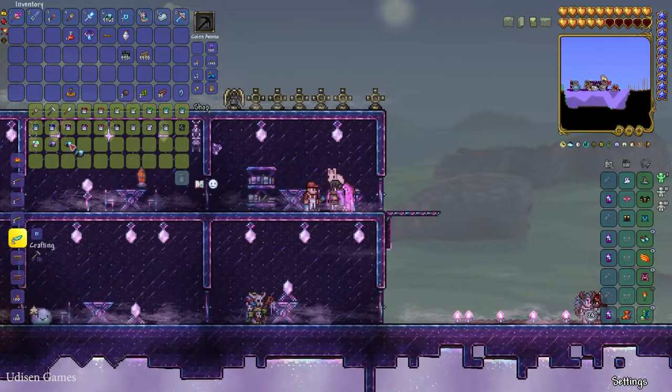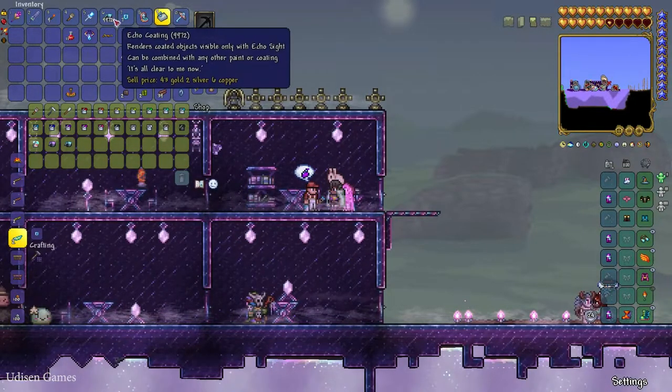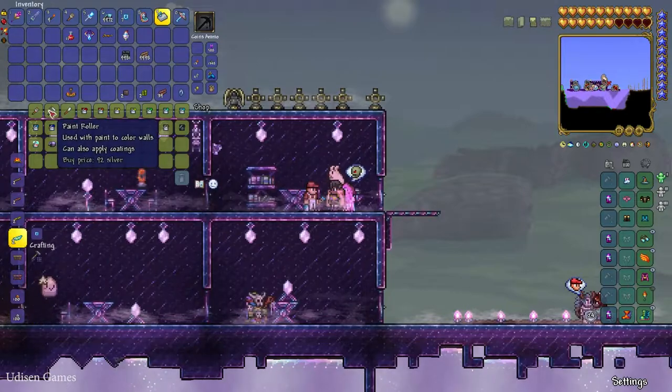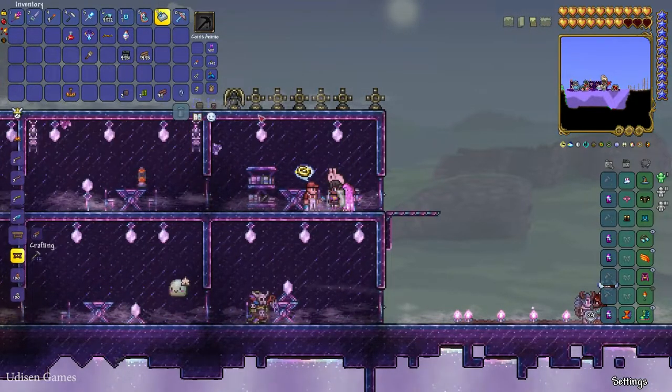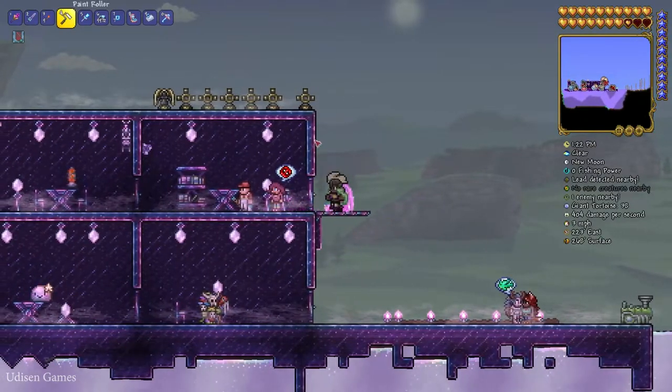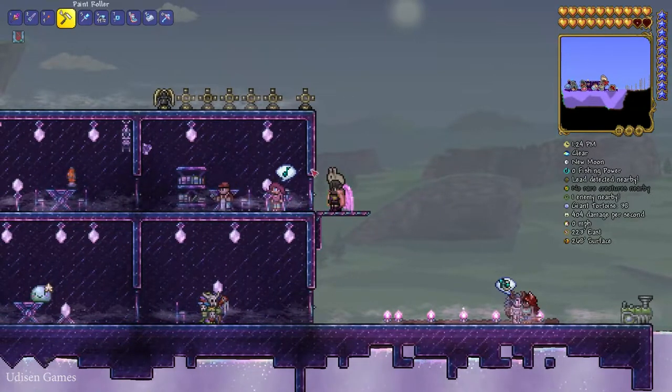Echo coating is the source material. Also, buy any type of brush you want from the Painter. After that, press left-click with your brush on any normal blocks as usual.